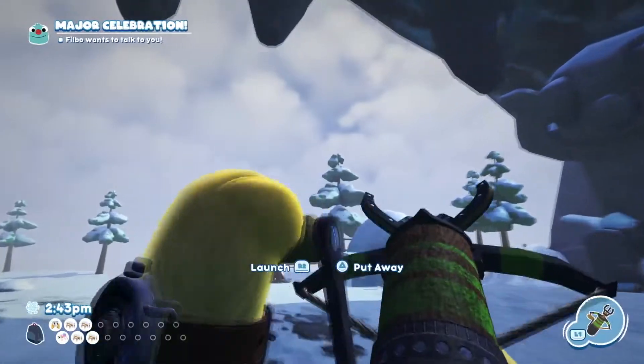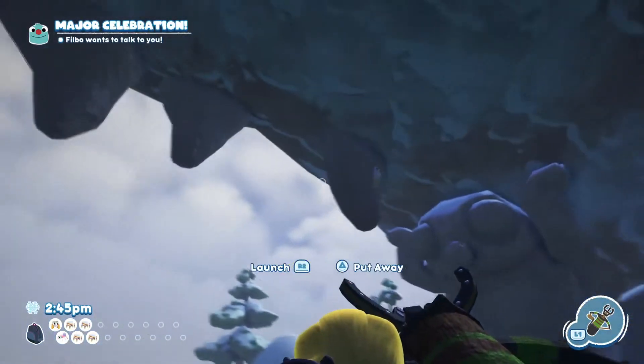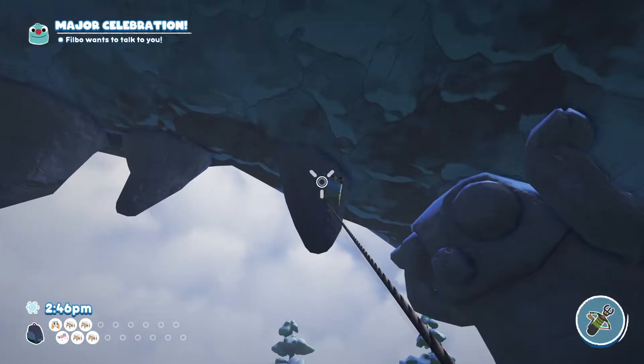The first one can be located right at the bottom by this massive mouth by this door. There are a few missions here and if you just turn back you can see on one of the teeth there's a Melty Snack Pod.